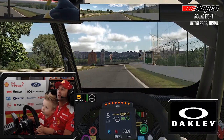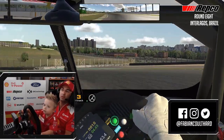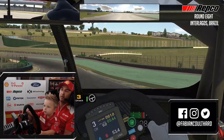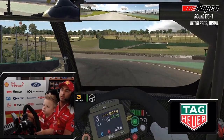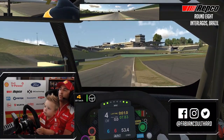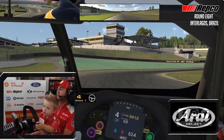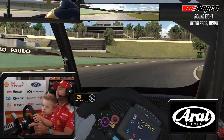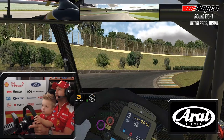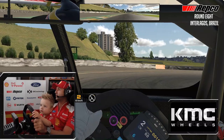So braking around the 100 board. Back to third. Squeeze on the power. Lots of long radius corners at this track — not ideal for a supercar, but it'll make for interesting racing. Back to third gear. Get the car straight before you brake so you don't lock a front tyre.